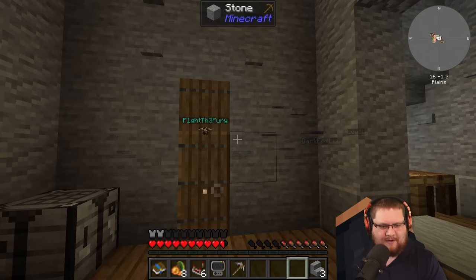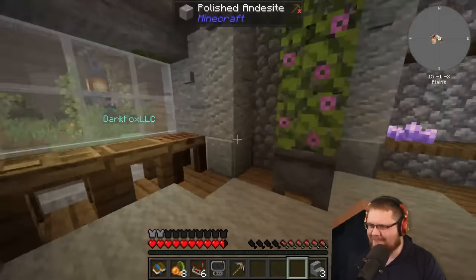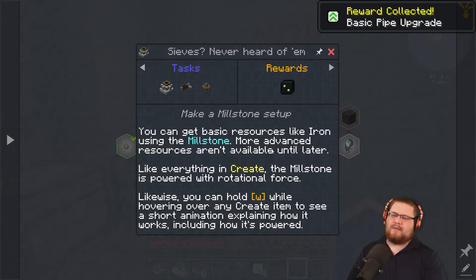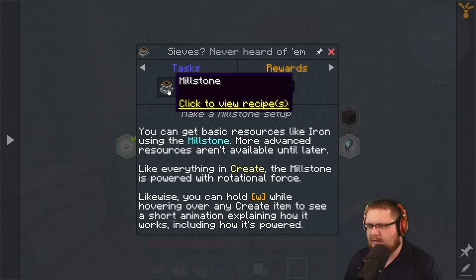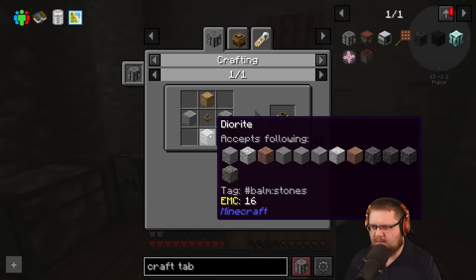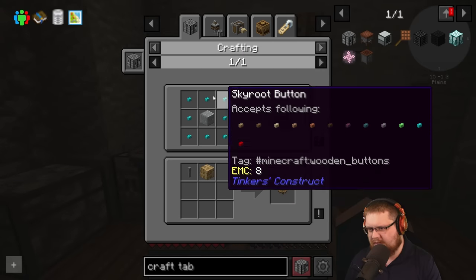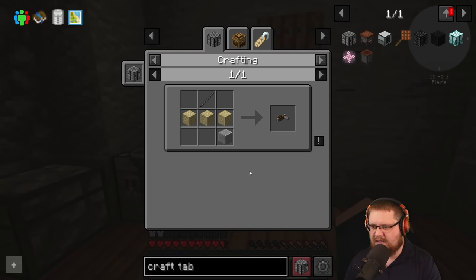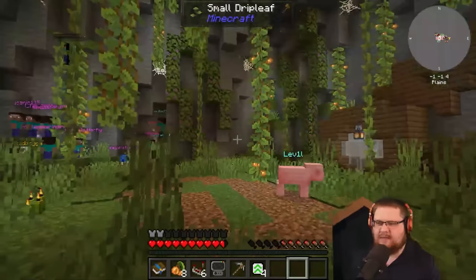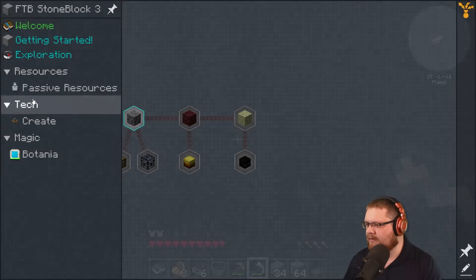Can we see the crafting recipes for the in-game stuff? Not yet - we'll look through this stuff in a little bit, I just want to get a little further in. It wants us to do the millstone - it's gonna require polished andesite, any plank, and a cogwheel. Buttons - okay, just andesite, we need andesite. Do we mine the pockets of andesite? Check the quest, it tells you. Oh, exploration - I didn't even know this unlocked, my bad. I didn't even see this unlock.